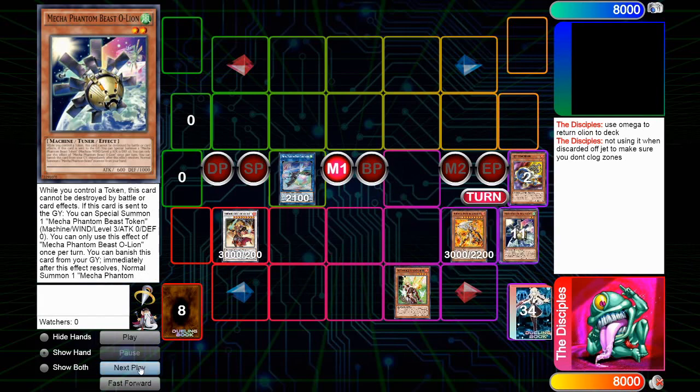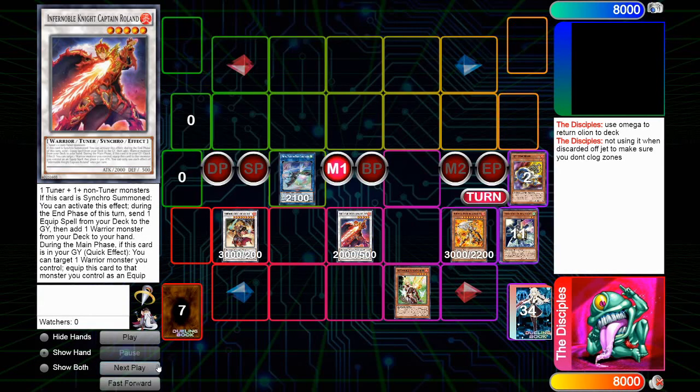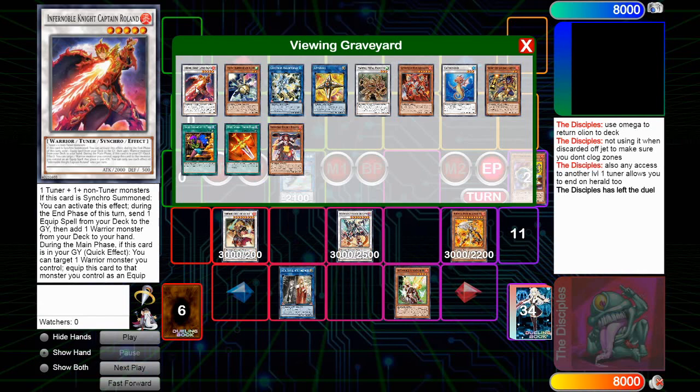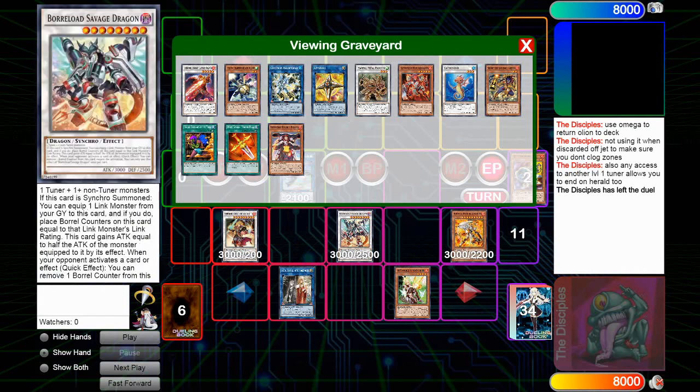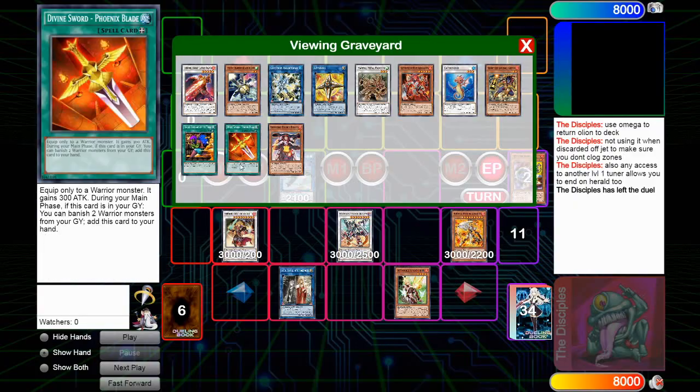If you open access to a level one tuner — basically Oliver or Oliver access — you can tribute your Roradon instead, so you can leave a level three token face up and make Herald as well, which is pretty impactful because it gives you an extra negate. And then you can get additional value by equipping the Roradons to the Charles and then sending that for Oliver, meaning that you're not wasting add backs from the Phoenix Blade.